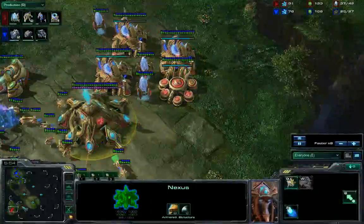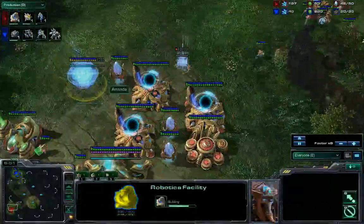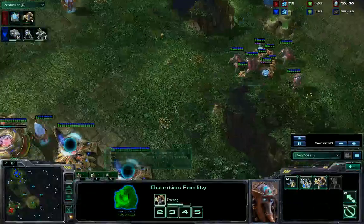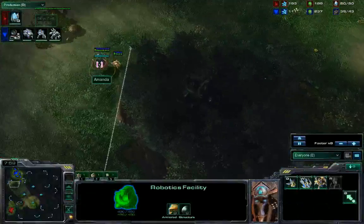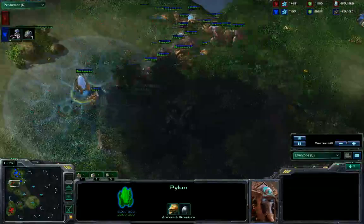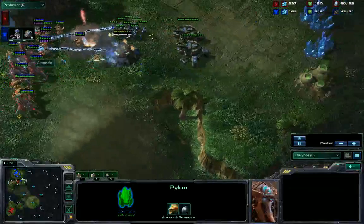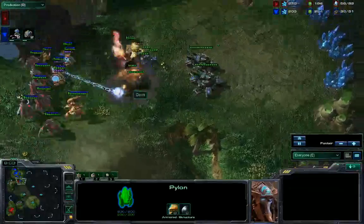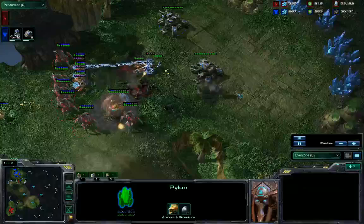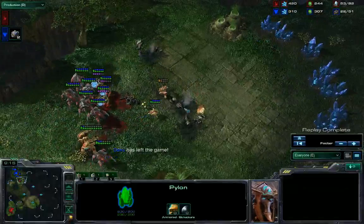Bit of a supply block there for a second. We're speeding this along, getting out some warp gate units. Warp gate is done. The robo facility is a little behind, so we start up an immortal. We do have the probe going ahead with the pylon, and the units move out just for that to finish. One more warp in. We move in for the attack with that immortal - and that's a win.